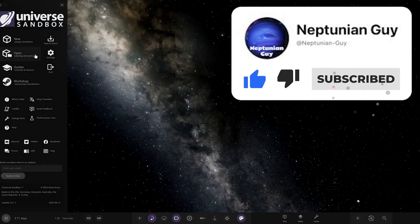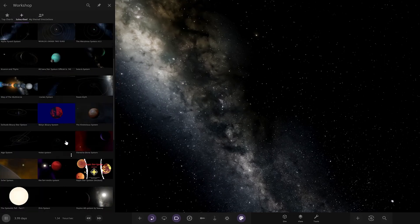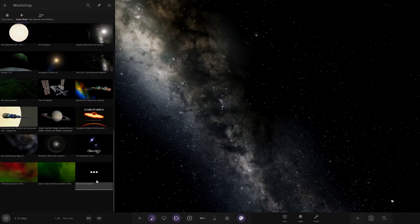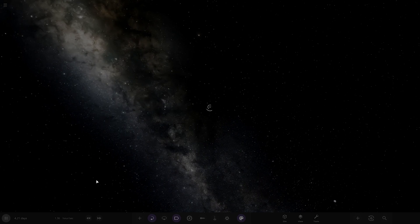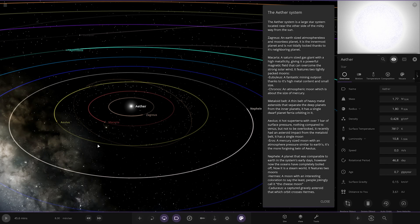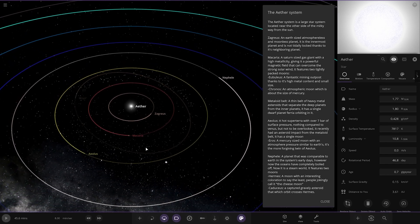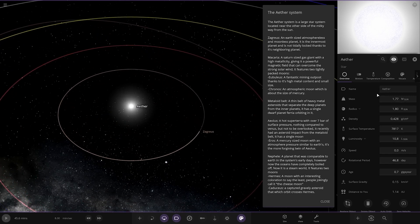Their system is called the Aether System. Aether is a large star system located near the other side of the Milky Way from the Sun. So the star itself, as we can see, is a bit more powerful than the Sun — higher luminosity, temperature, larger radius and mass. Looking good.